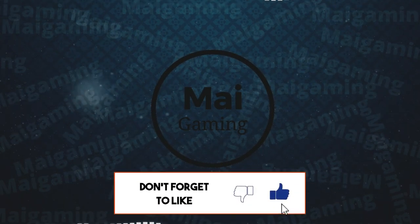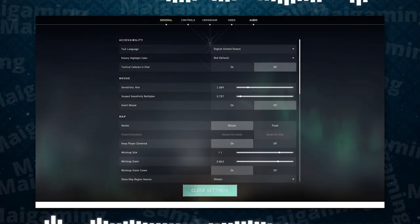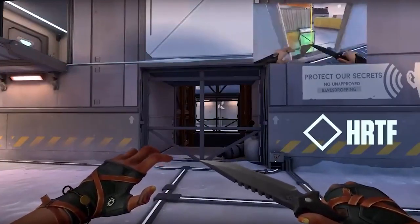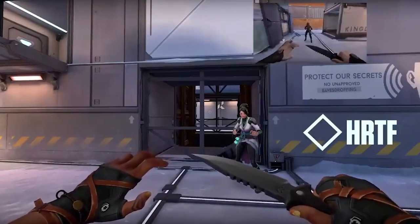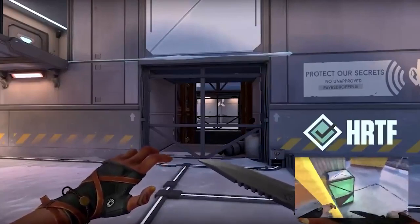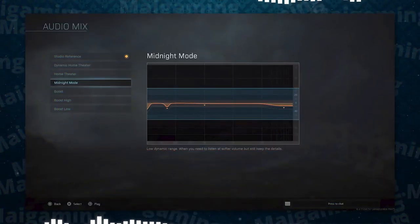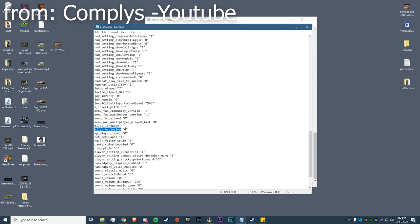There's actually an option in some games for special audio. For example, in Valorant there's an option for HRTF audio. In Warzone, use Midnight Mode in the audio settings to get a boost in footstep sounds. Sometimes you can also tweak footstep sounds in the settings file, like in Apex.